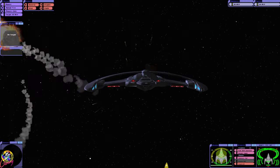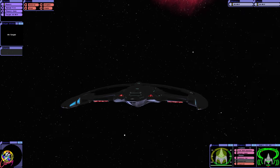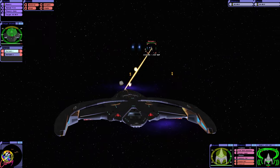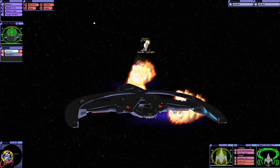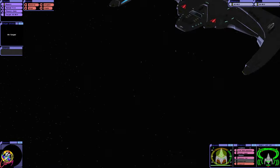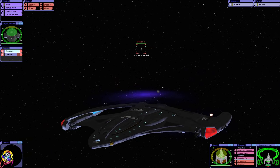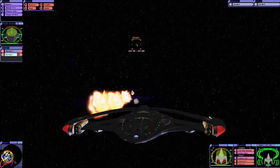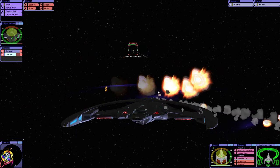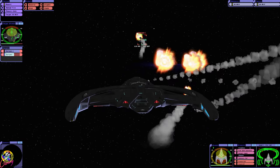Do not cloak in front of an enemy ship. It's certainly got a lock there. That did some damage. As you can see though, the Courageous is really holding up. Pulse Phasers are very effective.